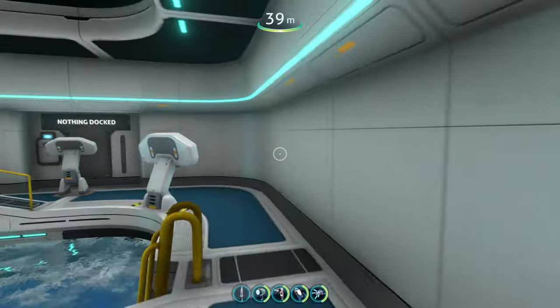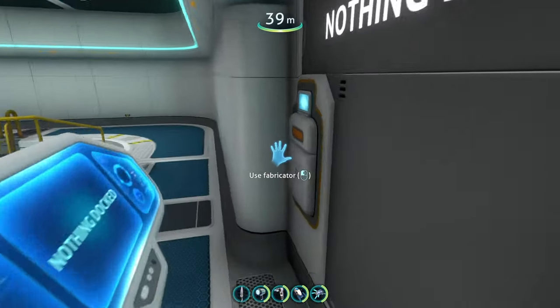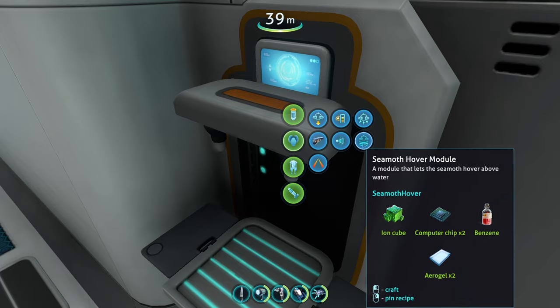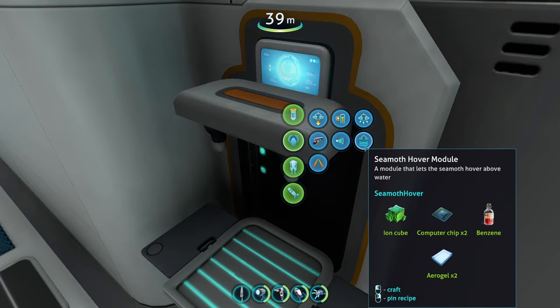If we head over to our moon pool and then to the vehicle upgrade console, head to Seamoth Modules and look to the right, we can see there's a new Seamoth Hover Module right here with its own custom icon. Super awesome, but it is kind of expensive to make.